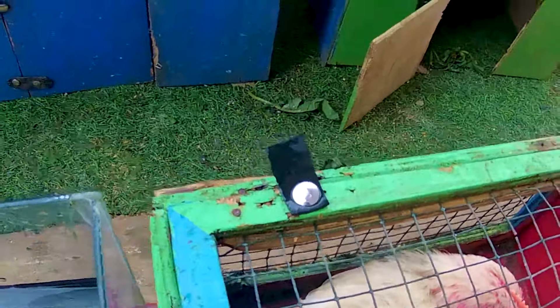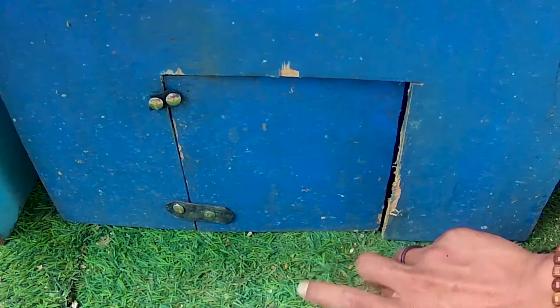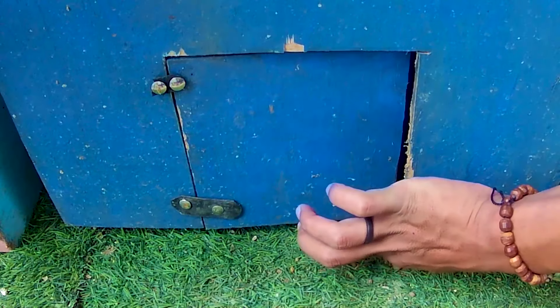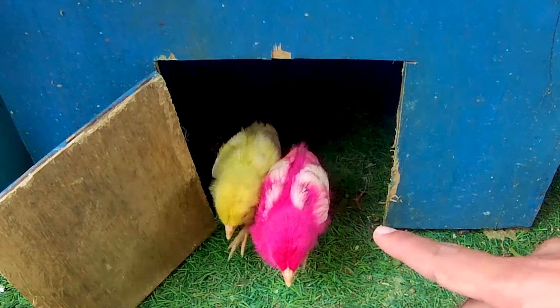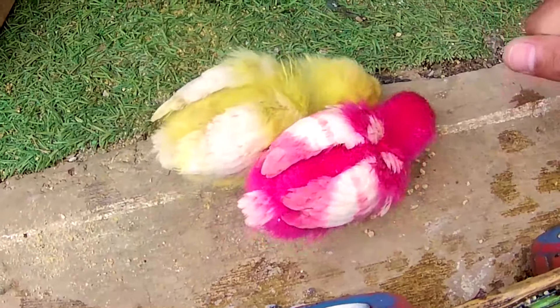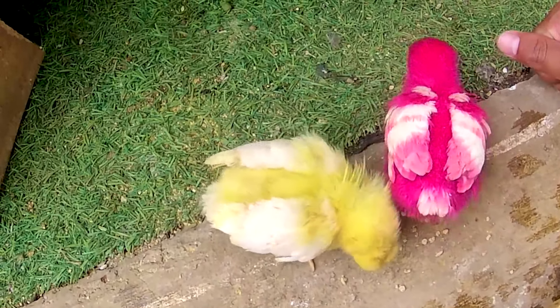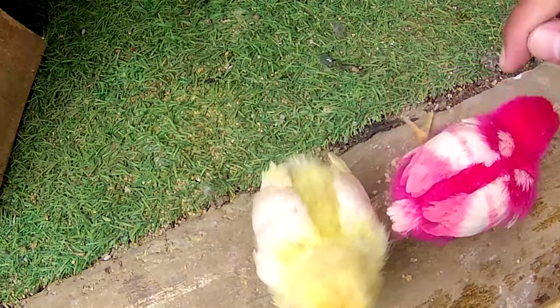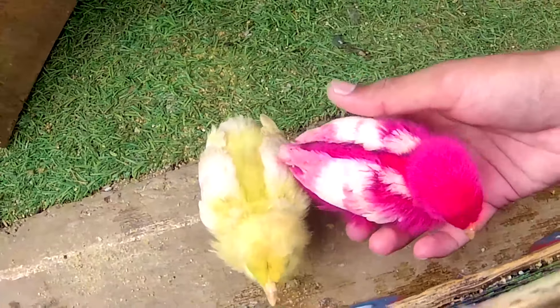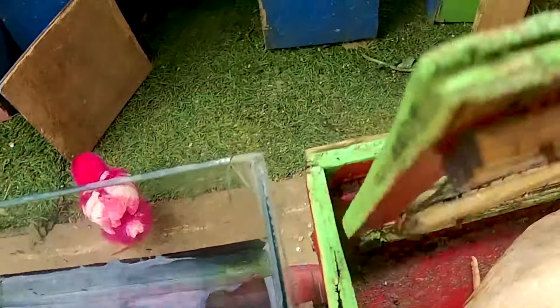Mari kita saatnya mencari lagi ya, hewan-hewan untuk mengisi truk ketiga yang masih kosong teman. Ada pintu yang berwarna putih — warna biru nih guys! Kira-kira hewan apa lagi ya teman-teman di pintu berwarna biru ini? Ayo, kita bongkar guys — satu, dua, tiga! Wow, lihat teman-teman, terdapat dua ekor anakan ayam lagi yang sangat lucu-lucu! Kita kasih makan lagi ya. Nampaknya dua ekor anakan ayam ini sama-sama kelaparan ya. Coba tebak nih guys, berwarna apa ini teman? Yang satu berwarna merah, yang satu berwarna kuning ya! Wadidaw, cantik sekali teman-teman. Cocok untuk kita rawat dan kita pelihara nih guys. Yuk, kita masukin bareng sama seekor ayam yang tadi ya, karena dia adalah sama-sama anakan ayam teman.